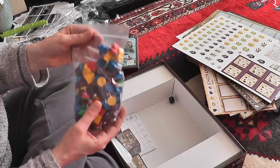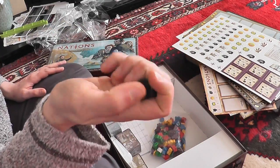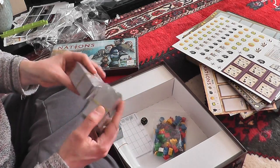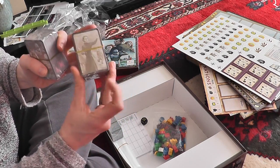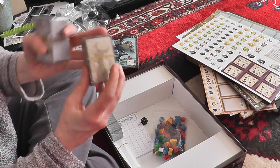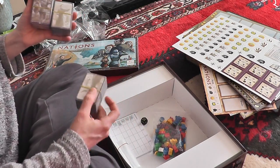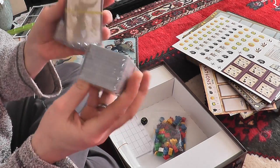Then you've got your meeples in different colors for different players. You've got a d6, you've got cards for the different eras — this would be the earliest one, here you've got the next one, number two. So plenty of cards.